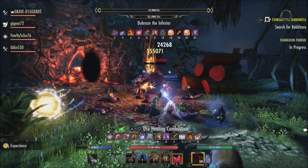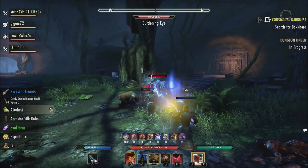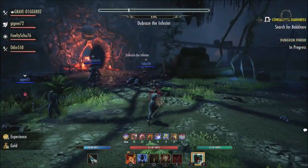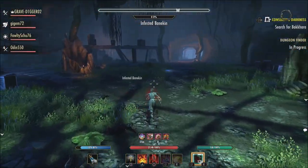Energy Overload will now restore 1200 magic and stamina, so instead of restoring just magic, Energy Overload now restores both stamina and magic. Last but not least, the ultimate — the Charged Atronach — its AOE now always applies the concussed status effect.